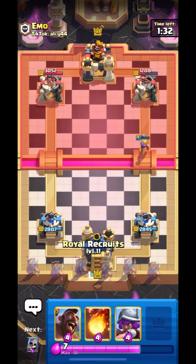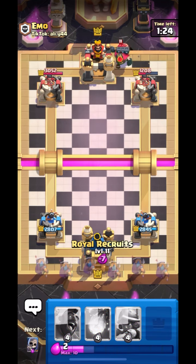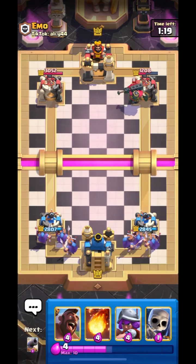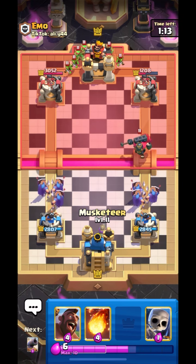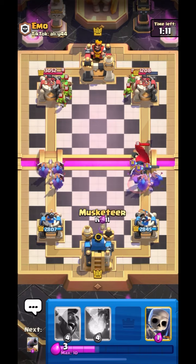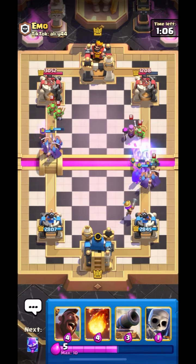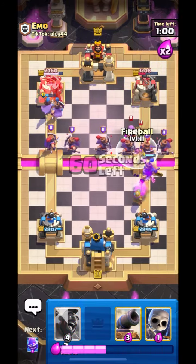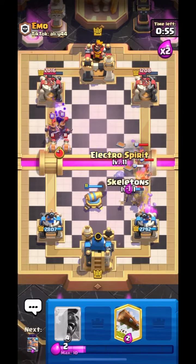We have Recruits so we can set up offense from the back. Let's put down Recruits. He is also trying to get some damage. Let's put down Musketeer for support. Skelly King has been taken out. I think we should Fireball his Mother Witch as she can be annoying. His Recruits are getting some dash on my Princess Tower — we have to put down something. He literally gets so much damage — they have almost taken out more than half of my Princess Tower. I will Fireball over here.